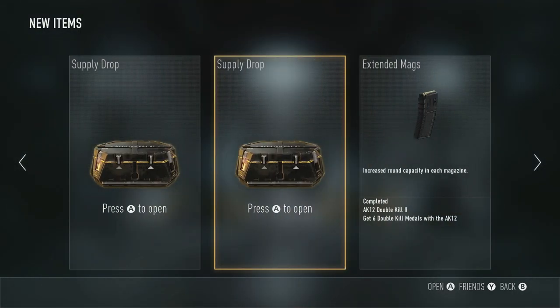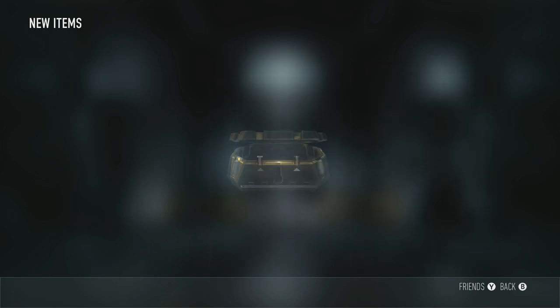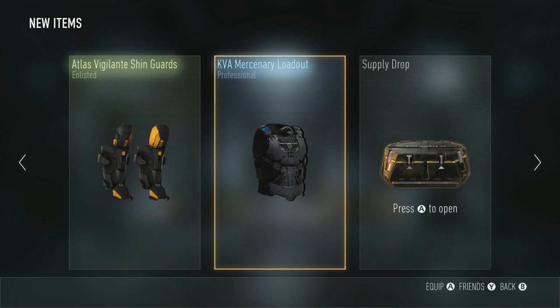It's not hard — 25 dog tags in Kill Confirmed gets you a supply drop. I got some Atlas Vigilante shin guards and then some regular stuff, as you guys can see in the background. Pretty cool overall.